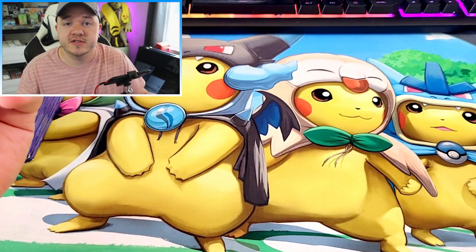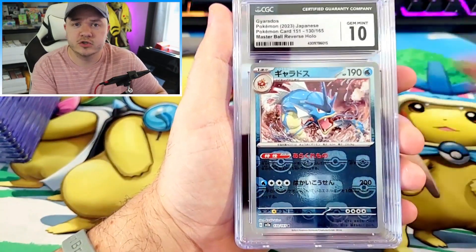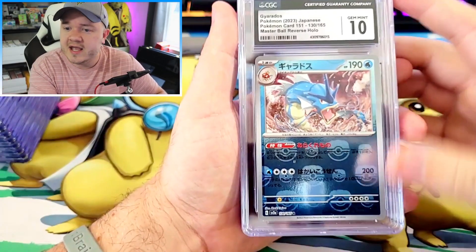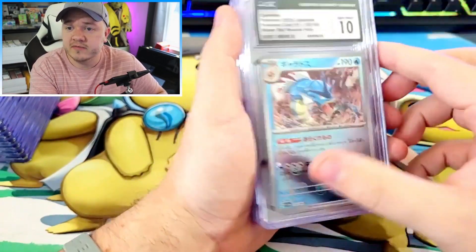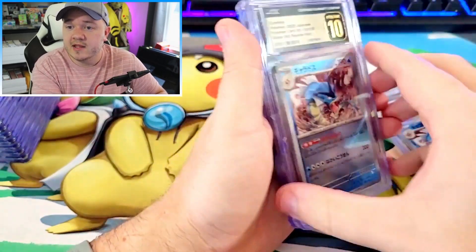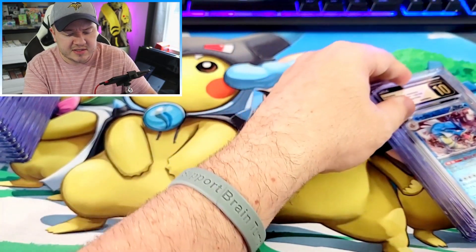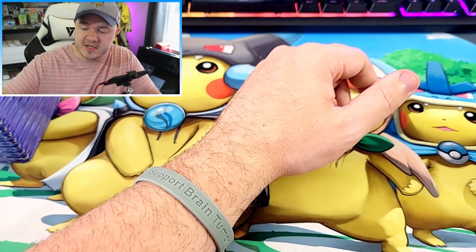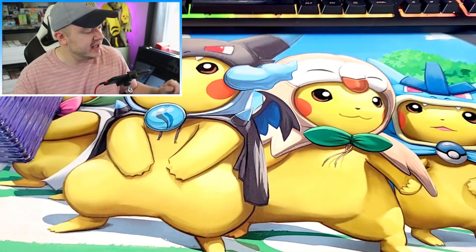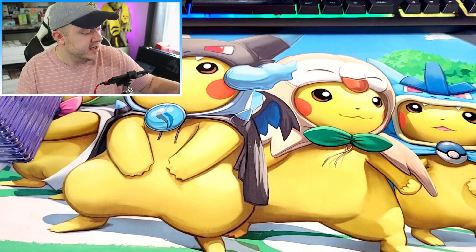Now we're jumping into the Master Ball Reverse Holos. I was buying Gyarados when the Gyarados Master Ball Reverse dropped below $10. Once it hit below that $10 mark, I was picking them up, so I got quite a few of these. We've got one Gem Mint 10 and then we have two Pristine 10s. I got a Pristine 10 of one of these in the past and it sold pretty well. Prices have probably come down over time as more people grade them, but overall pretty happy with two of those cards getting the Pristines.